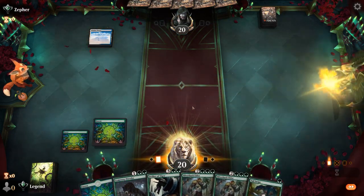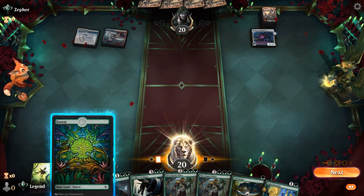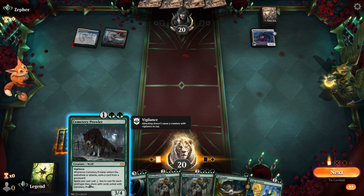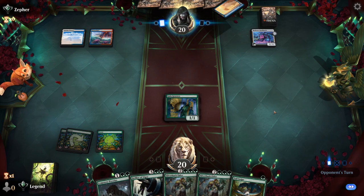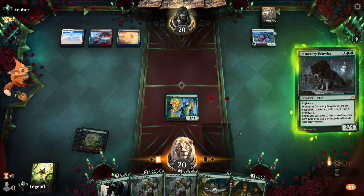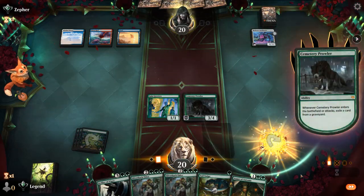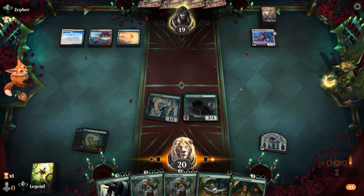Opponent is blue-white, looks like a Jeskai deck with a turn two Bankbuster. There's Gala Greeters — if they kill it, I have a creature to exile, and then next round Prowler could trigger Greeters to make a Treasure. Augur is not bad either. If they have a counterspell I'd prefer resolving Augur and getting Prowler countered. We make a Treasure and hit for one — Jeskai control could be tough if our opponent has multiple sweepers, since our deck really wants to build up a big board.